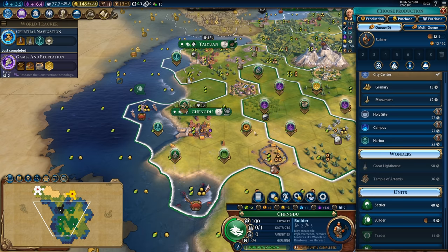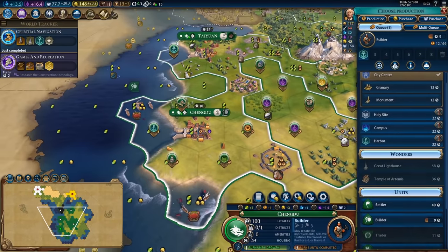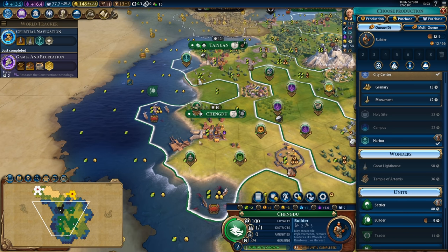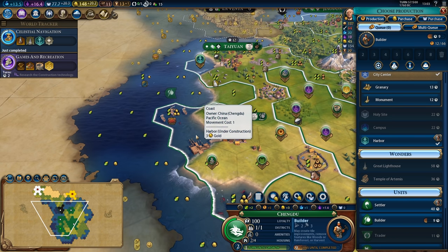I'll probably go for harbour, theatre square, industrial zone in this city. So I'll place down the harbour to lock in its price at 107 production. I'm not going to build it straight away and it's a decent harbour at plus 3 adjacency.